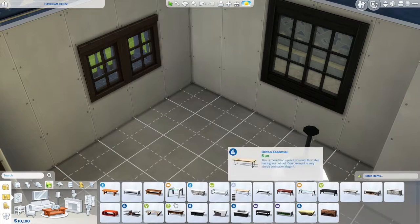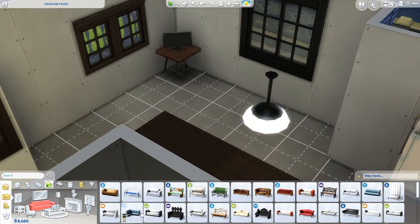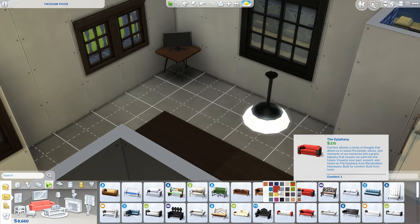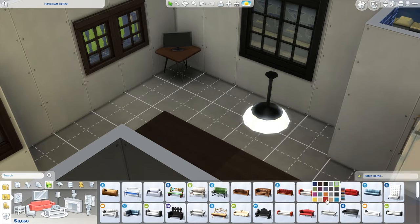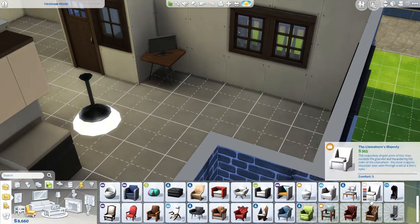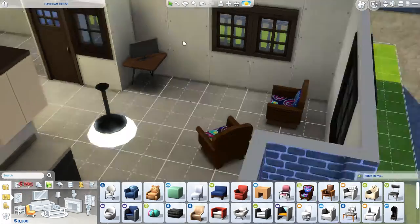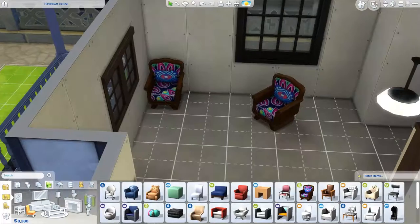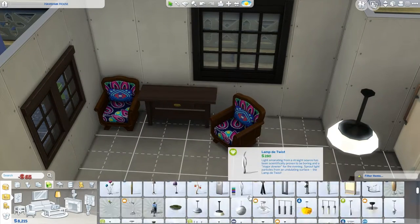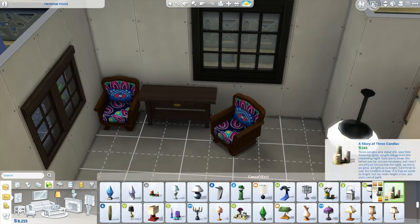I move the dining room table and replace the light above it with a cheaper one, mainly because I want to do some landscaping. I also downgrade the TV so I have more money for landscaping. I did go a little overboard on the landscaping for a starter home, but I really liked how it turned out. If you needed more money you could just delete a bush. I never used to do landscaping on any of my builds — I kind of thought of it as wasted money that doesn't give any in-game benefit.